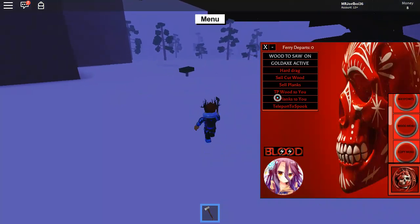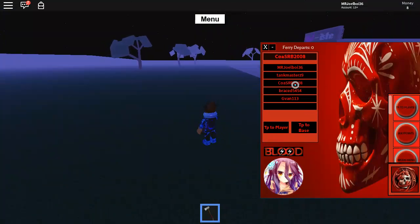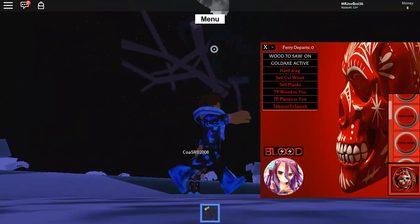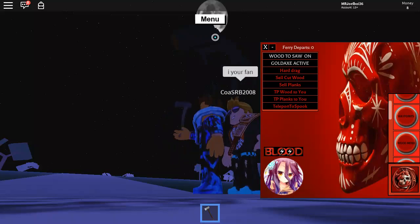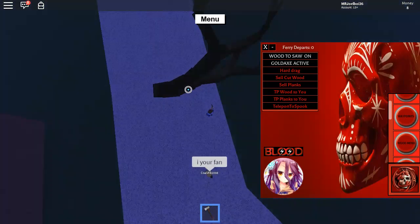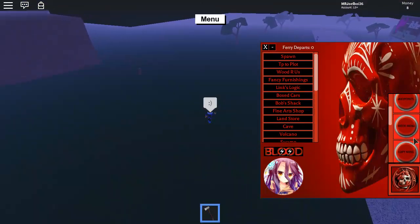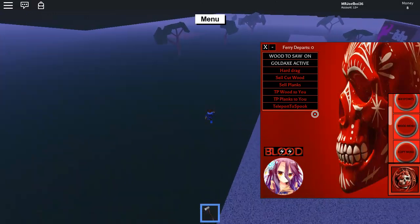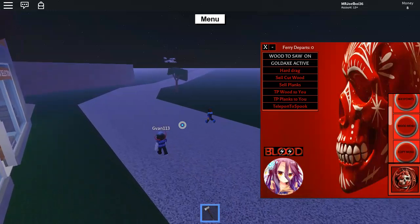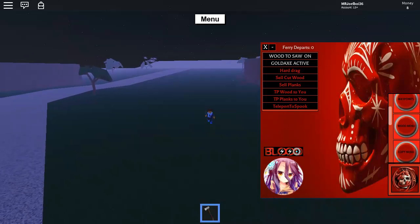Let me try to TP the spook wood to the fan in the server. TP to player, then back into wood menu — TP wood to you. But look at this — the glitch part: it just floats and doesn't do anything. So I'd suggest you don't TP wood with this script. Spook wood seems super common now; every server I go to has spook wood trees.